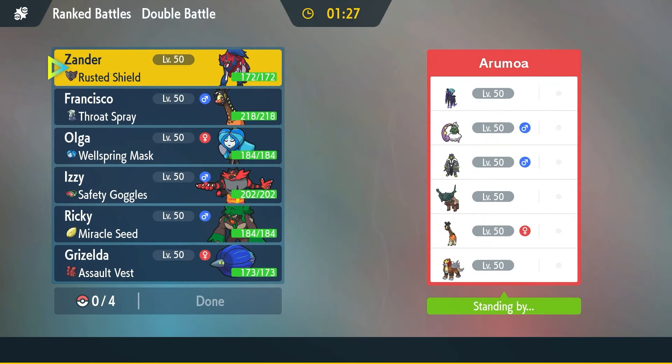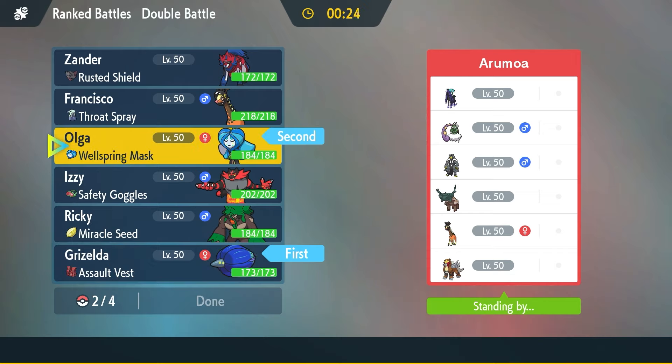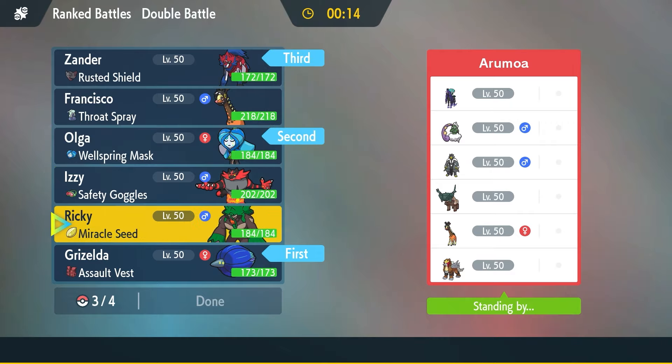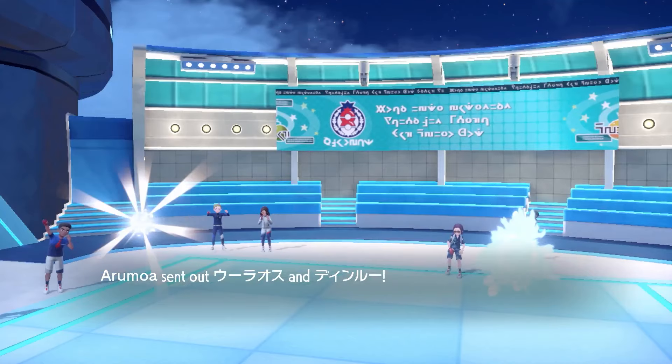Okay, so we have Shadow Rider, Tornadus, Urshifu, Tinglu, Burrograph, and Entei. What's the best option here? With our type advantages, we have a couple. We don't want to walk in with our Zamazenta right away — if we get caught by Entei, we're kind of done. So we'll go Glimora, Ogrepawn, to Zamazenta, and we will go with Rillaboom. Probably like the worst combo, but I have some of these Pokémon I've never really used. I know there's a revolving door using both Incineroar and Rillaboom, so I understand the method, but nailing down what I need is going to be the hardest part.